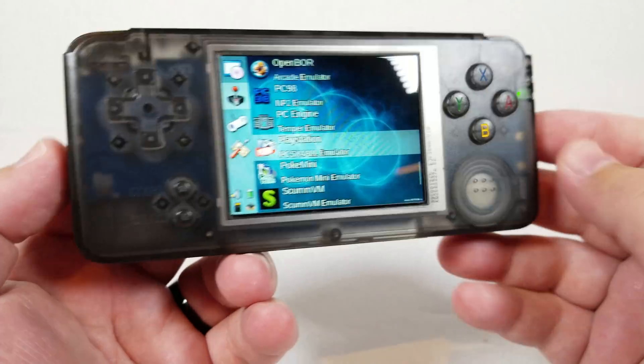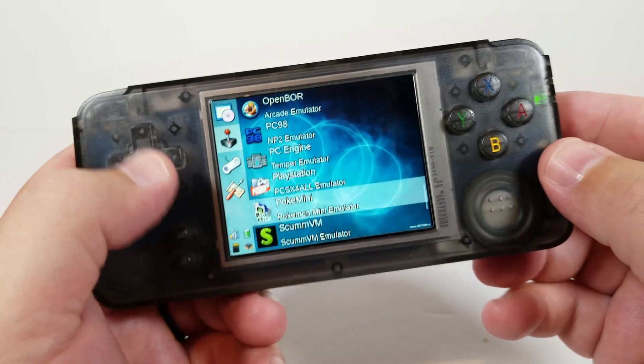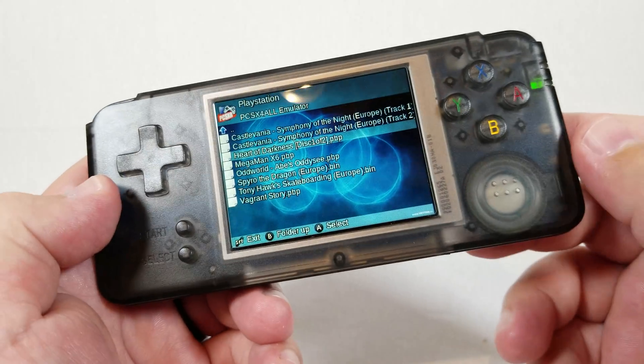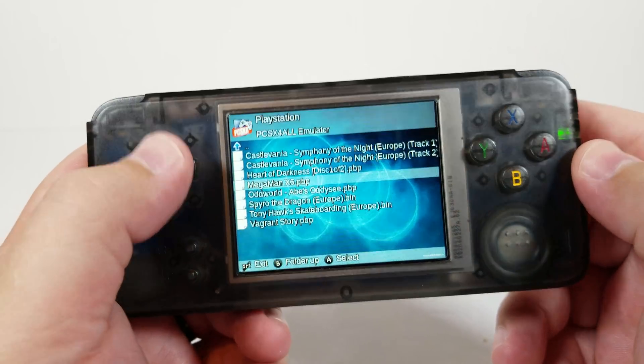Hello everyone, my name is TheFox. This is the RS-97 made by Coolboy or Coolbaby. We are going to be running the PlayStation emulator that is available on a bunch of different firmwares. The firmware that I'm using is a custom firmware called Useless97. This is version 1.3 of it.